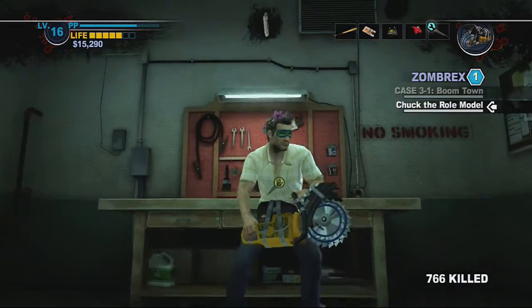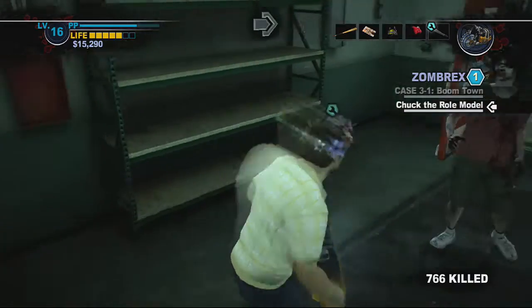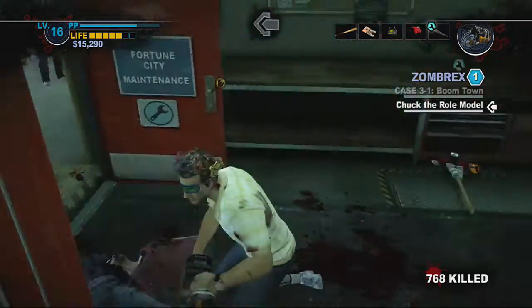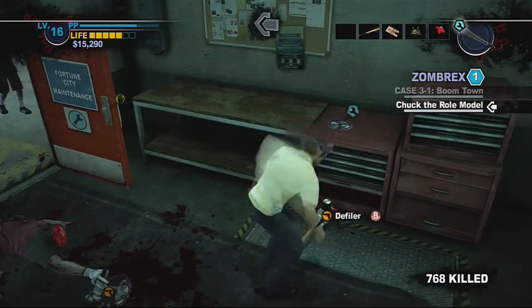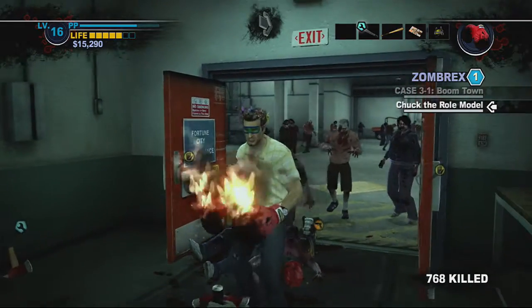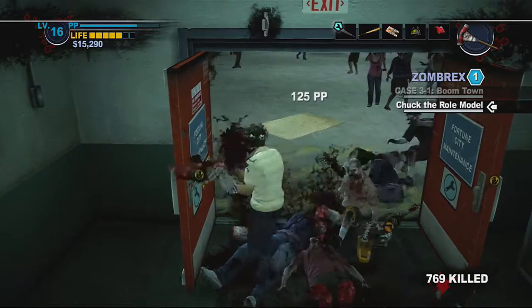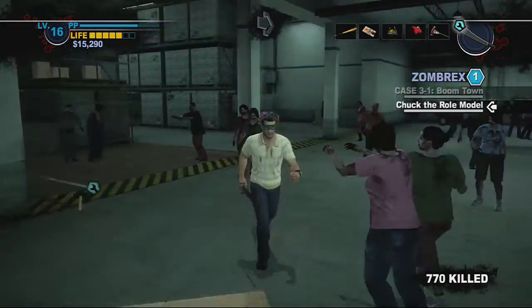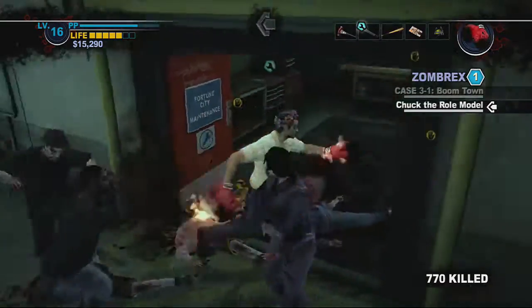The Ripper — it's basically the circular saw from Resi 7. One-hit kills on zombies, just automatically gone. Unfortunately you can't keep it in your inventory. Around here is also the place where you'd learn to make the Defiler, because there's a fire axe in here and a sledgehammer just outside — a quick and easy way to make a Defiler.